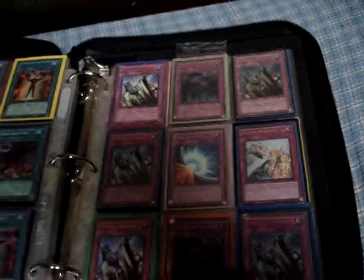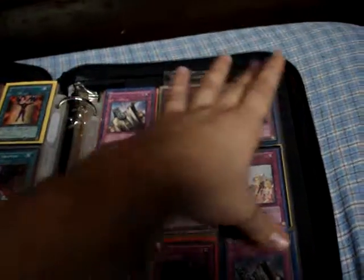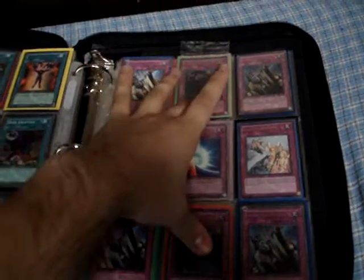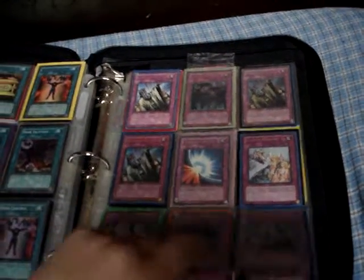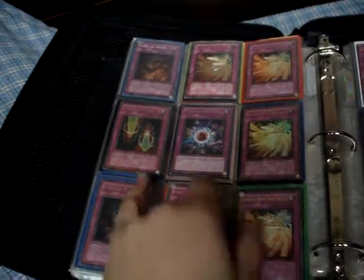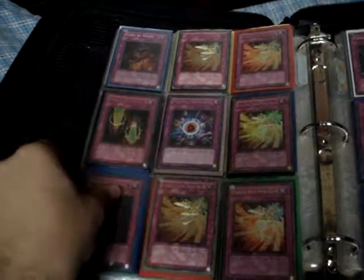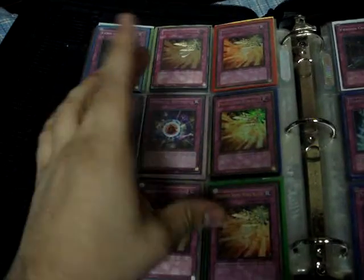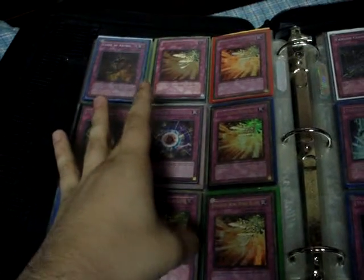5 Solemn Judgment - we have Rare, Golds, and Ultras. Solemn Warning Ultra, 2 Call of the Haunted Ultra, Mirror Force Ultra, MRD Ultra, Curse of Anubis - Super and Ultra. Sills Secret, 3 Gold Phoenix Wings, 2 Ultimate Phoenix Wings.